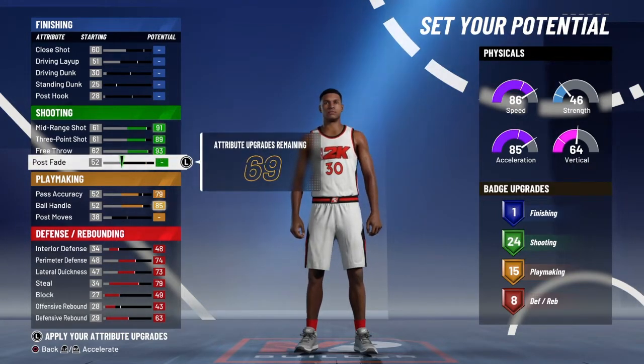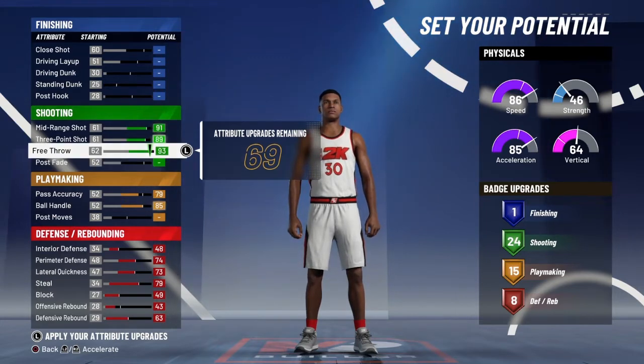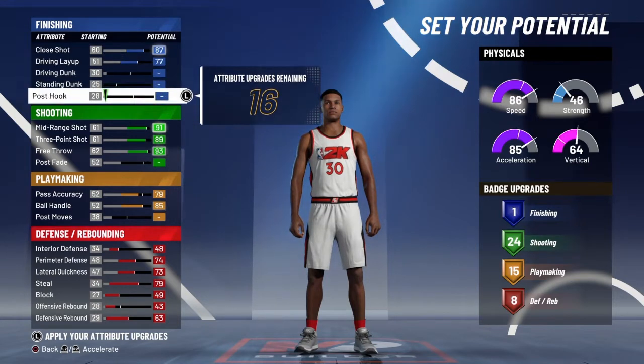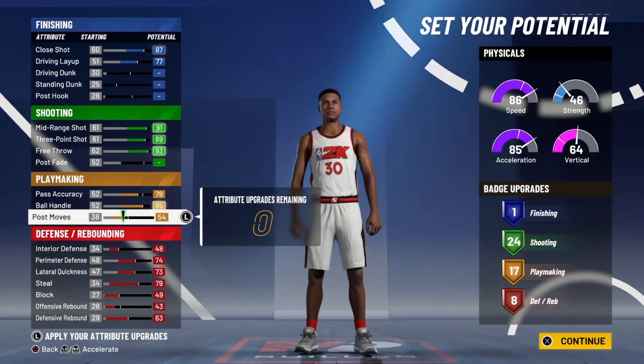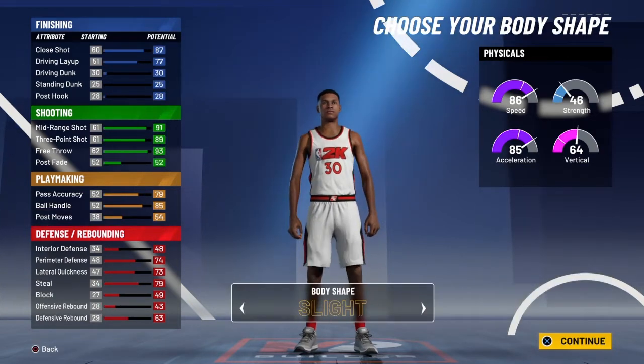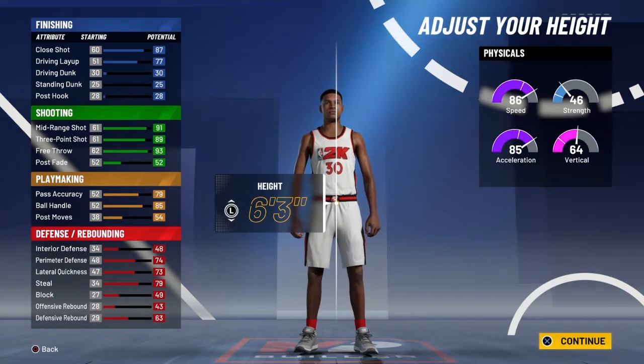This build can't really dunk that good, so I'ma just go ahead and say you don't need to put up your dunk. If you want to put it up at a 66, you can, but it maxes out at a 66. Now, as I put on this build, I went for a lot of defensive badges, of course, because this build is 6'3, and you want to speed boost, obviously, so you want to max those out.